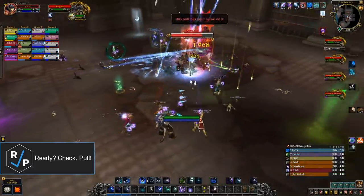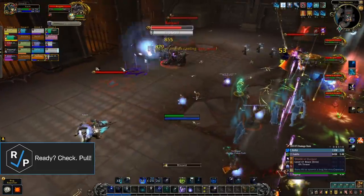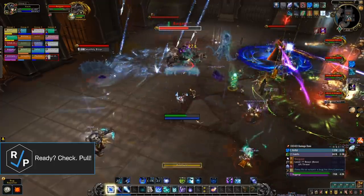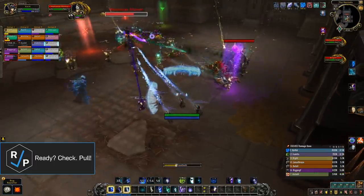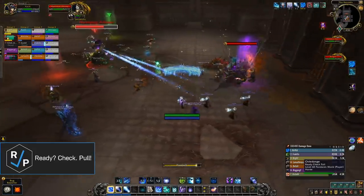Huntsman Altimore is one of the first bosses you get to go to after Shriekwing. It's a three-phase fight where you deal with Altimore the entire time, but you also have to deal with his three hounds, one for each phase of the fight. After you've killed one hound, the next hound becomes active, and all three of them have totally different abilities. Altimore effectively shares health with the hounds too, so all damage is good damage.